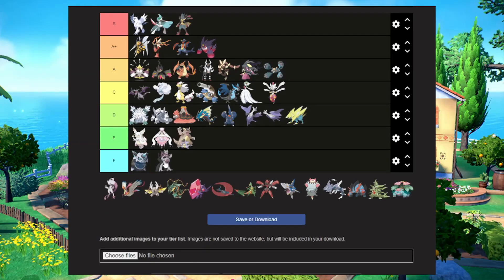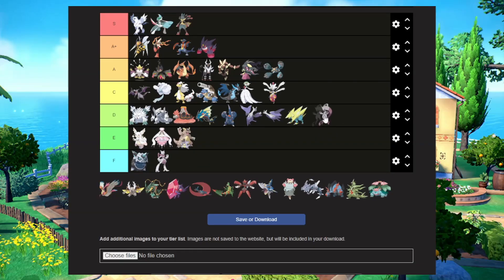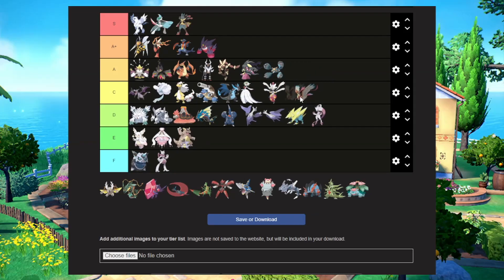Mega Mewtwo X goes in F tier — I hate that Pokemon's design. Look at his toes, it's just weird. Mega Mewtwo Y I'll put in D tier. I think it looks okay but it's not the best design. I didn't love the fact that Mewtwo got a Mega, but that's okay. Mega Pidgeot can go in C tier — its design made Pidgeot look even cooler, so I think C tier is perfect.